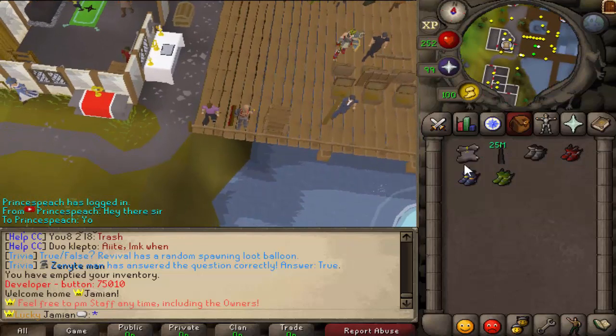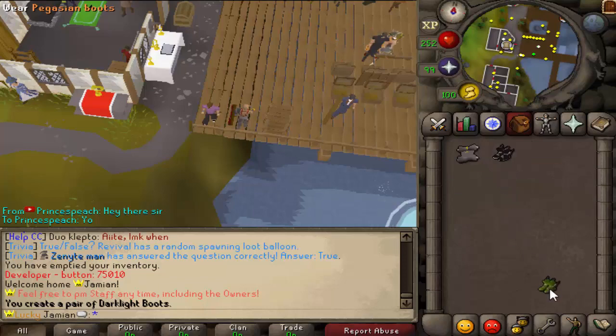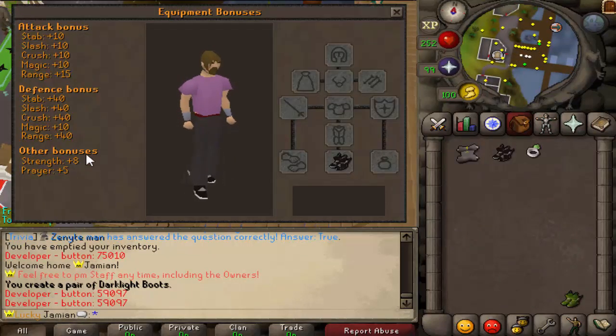So if you have all the boots and 25 million components, just use the schematic on Guardian boots and that makes the Dark Light boots — that's how you make them. These are best in slot in game.